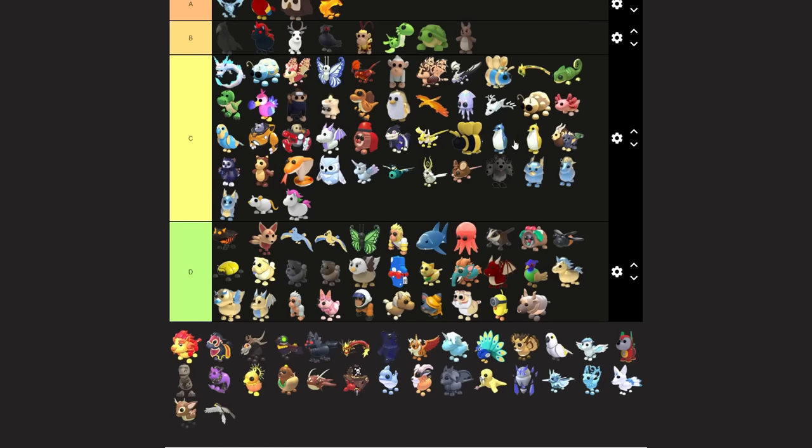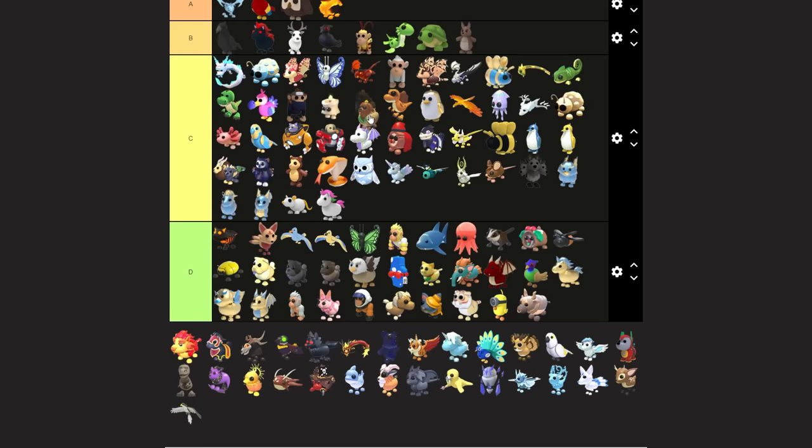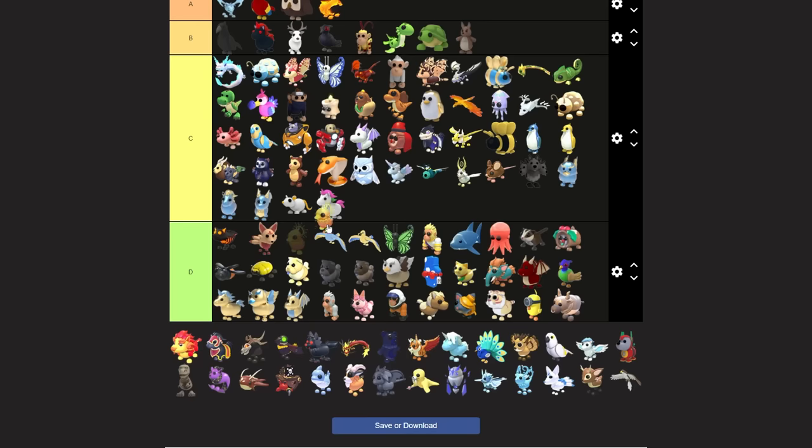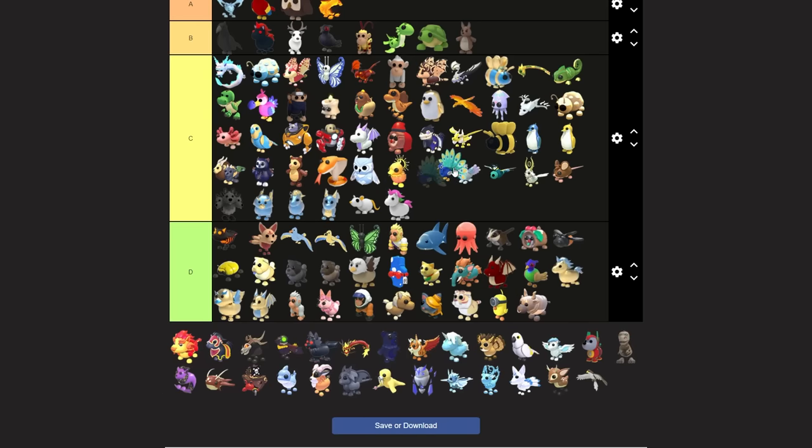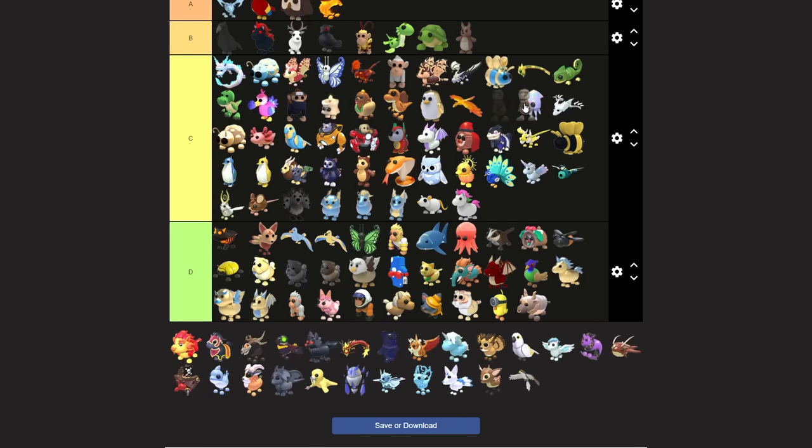The diamond penguins are probably worth more than a lot of other pets in value, but I'm just not a huge fan. I prefer the original. Hot doggo is a pretty cool pet - I'll leave it up near the candle, maybe below the candle. This chick thing would be low C tier. Peacock is low C tier as well. Robo dog is low C tier - near the mecha pup. Skelly rex is a really cool pet - I'd put it below the diamond golden right next to the axolotl.